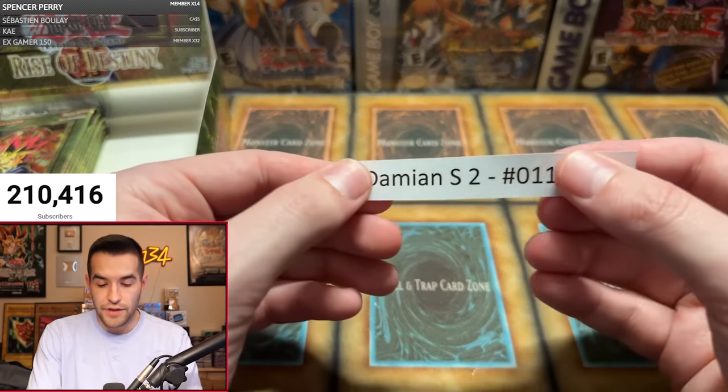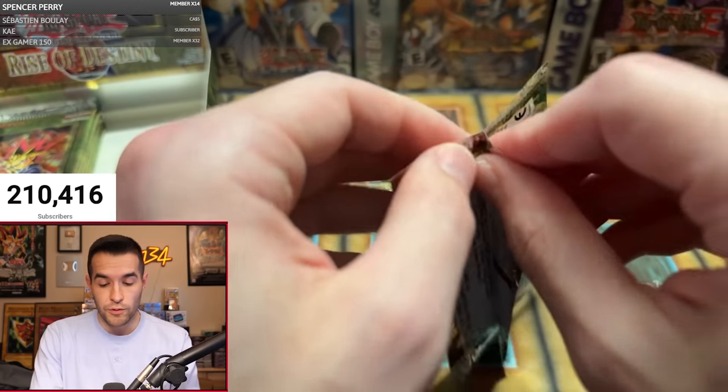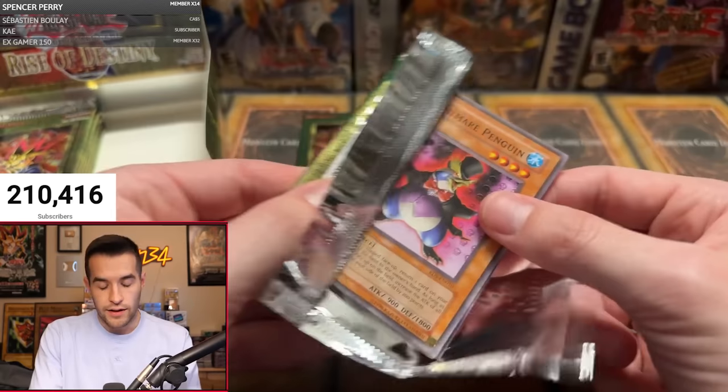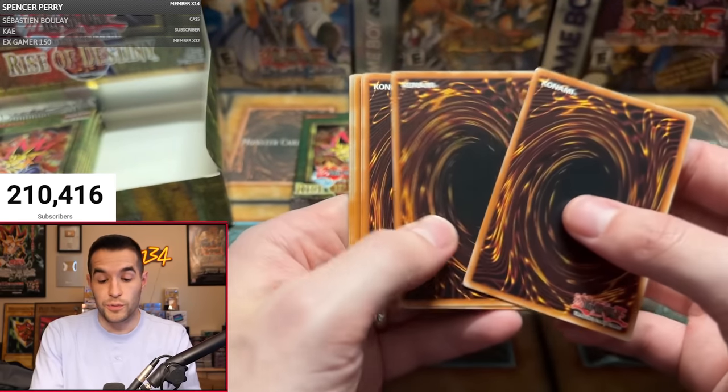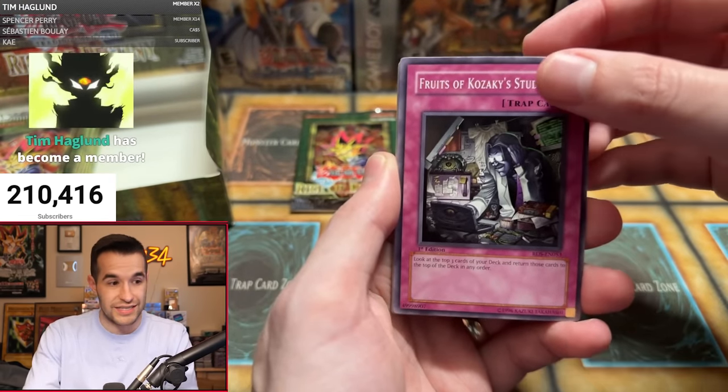We have Damien S with 2 packs. We still have about 8 packs left. We haven't pulled any supers yet — I'm hoping for maybe a double Ultra, a 3 ulti box, something like that. Maybe it's a weird box where there's no supers, just high rarity. Pack one: Fruits of Kazaki Studies, Pitch Black Warwolf, Ballista, Foxfire, Nightmare Penguin, Spell Purification, Homunculus, Muddy Guard.